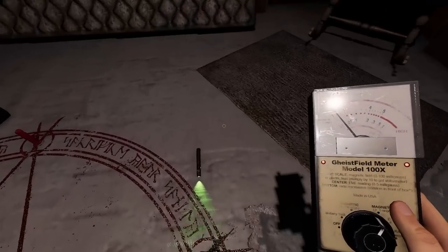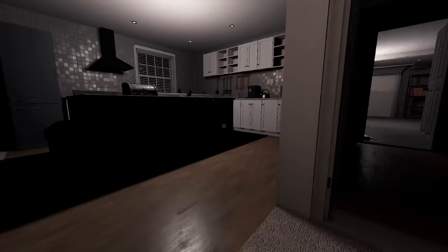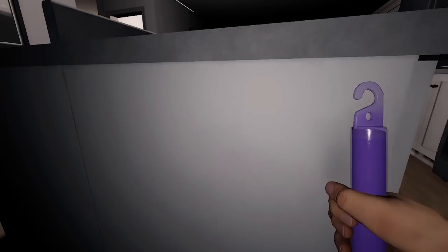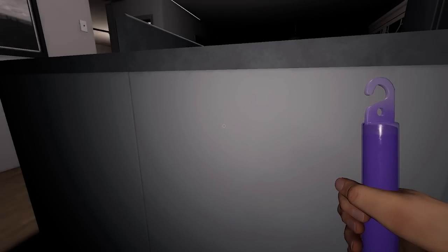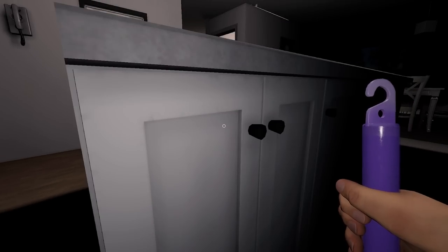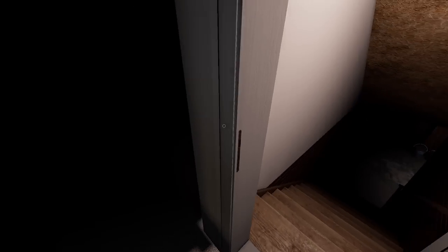We've got the EMF reader down here so we can check things - and we already know we have EMF 5. The ghost is now hunting! We have EMF 5 and spirit box confirmed. It's normal speed... I actually think it might be a Wraith because remember earlier how it was doing things in the garage. Wraith is a dots ghost, so we could sit down there and look for dots with the dots pen.